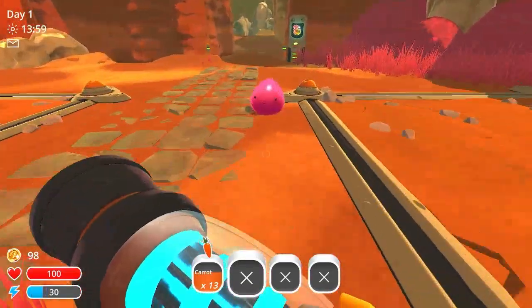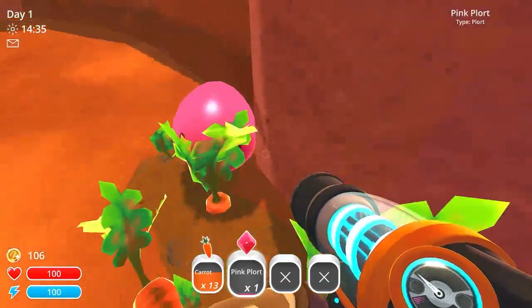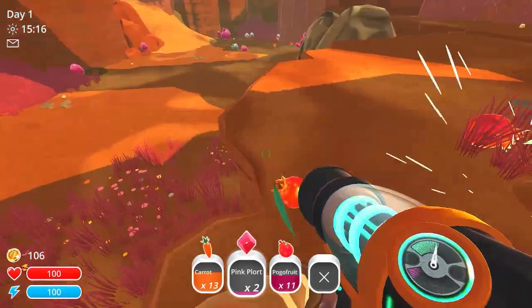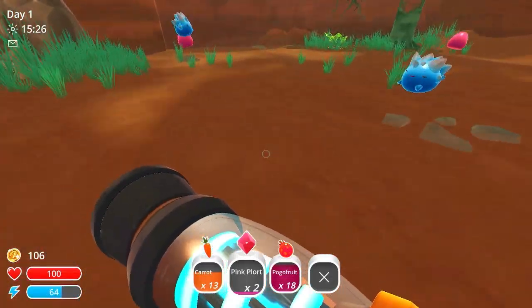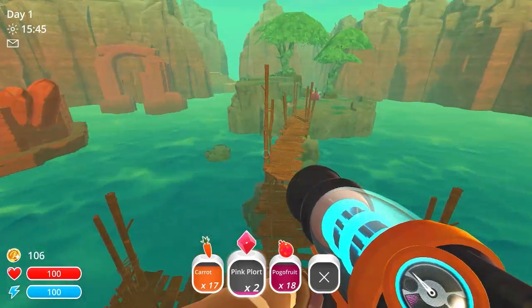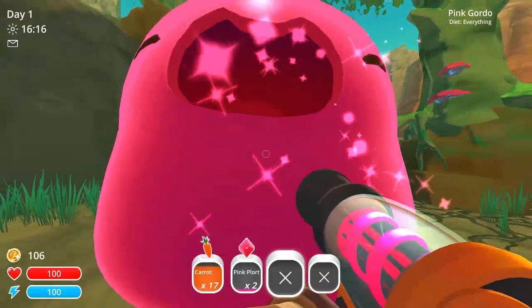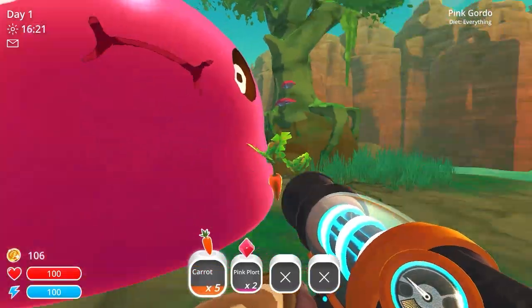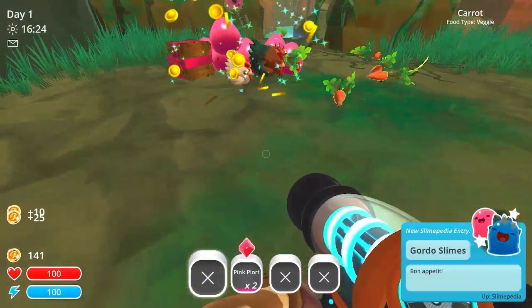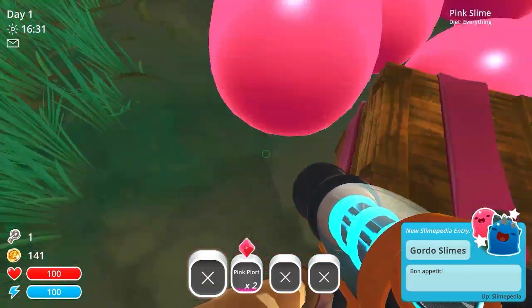I could go get the key right now. Now I can just go get the key. I'll get a couple more carrots — that should be enough. Let's go see the first gordo, the big boy slime. You become a big boy when we feed these guys until they explode. There goes — we can leave all the rest of the carrots here.